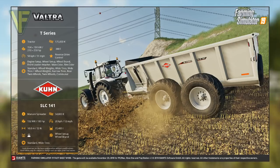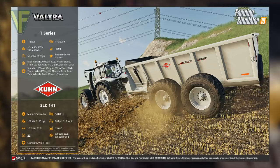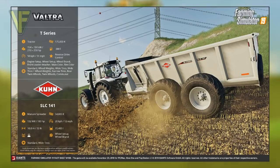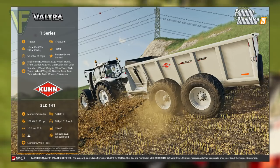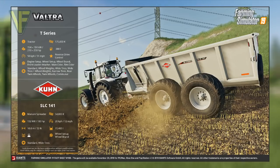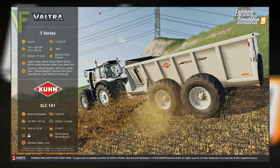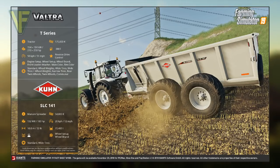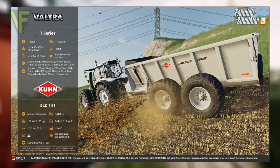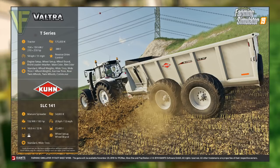Here it's paired with the Kuhn SLC141, a new manure spreader priced at $54,800. Its power requirement is 135 kilowatts or 180 horsepower, with a working speed of 20 kilometers per hour, a working width of 10 meters, and a capacity of 15,400 liters of manure. Wheel brand and setup can be customized, with a choice between standard and wide tires. I really like the combination of these two pieces of machinery, and I look forward to the new and improved T Series. The addition of a side spreader to the vanilla game is also welcome, and I am very much looking forward to trying it out.